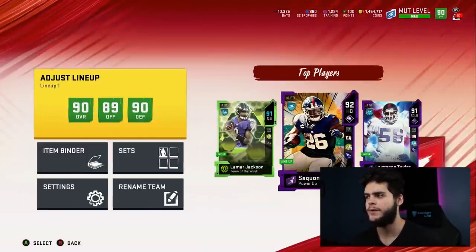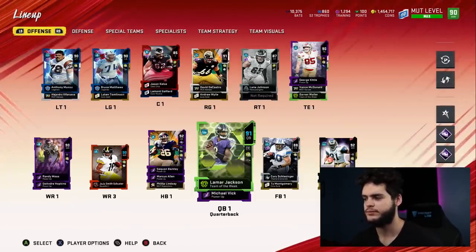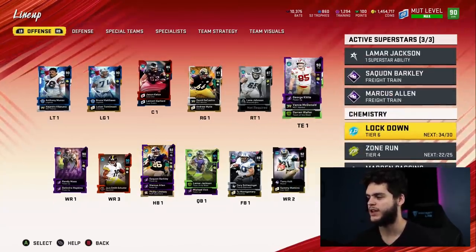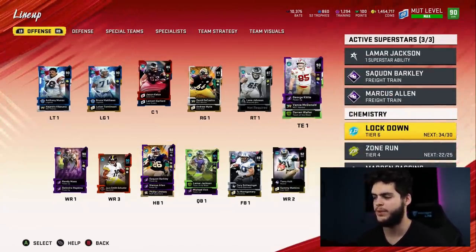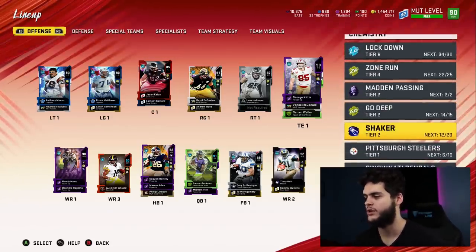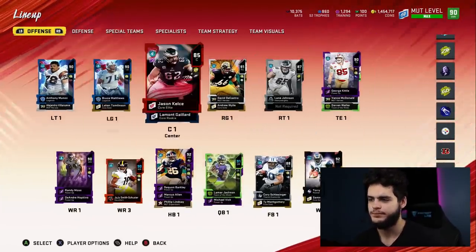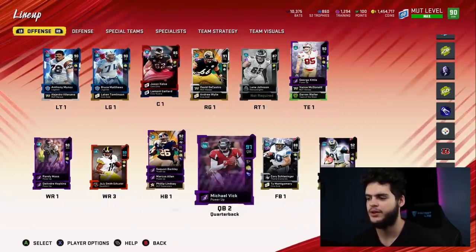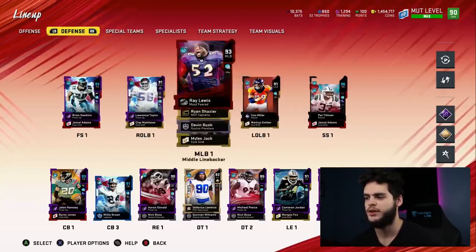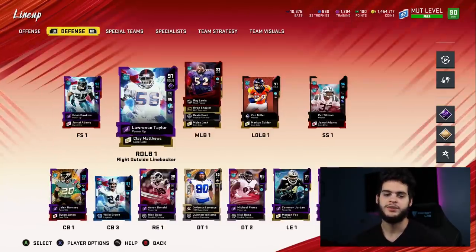We are 90 overall. I don't know why my offense isn't better — I think it's my right tackle holding me back, or maybe my wide receivers. The team's looking pretty solid though. We got Lockdown 34 out of 30 — I probably should take some guys off and start building a pass rush one. We got Zone Run, Madden Passing times 2, Go Deep almost at 14 out of 15, Shaker 12 out of 20, and apparently Pittsburgh Steel chem going. Right tackle needs an upgrade, center needs an upgrade, quarterback needs an upgrade, and wide receiver. Defensively we're actually looking really solid — nothing here needs an upgrade, besides at some point upgrading left outside linebacker and getting a new cornerback.